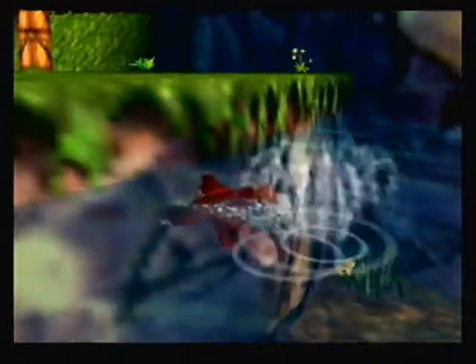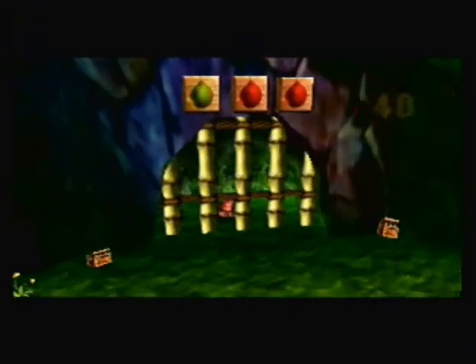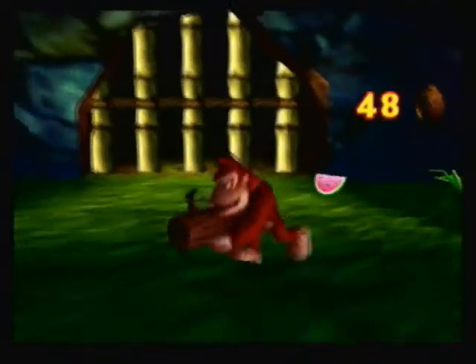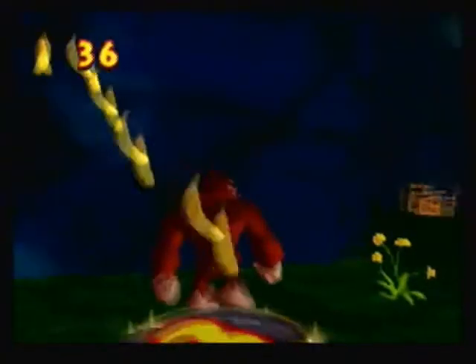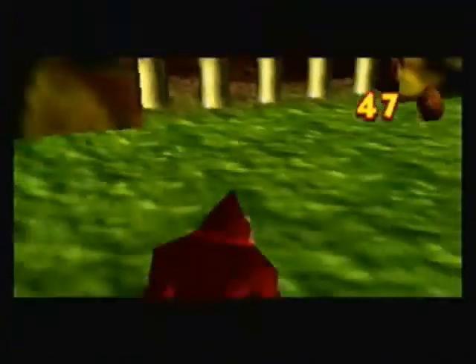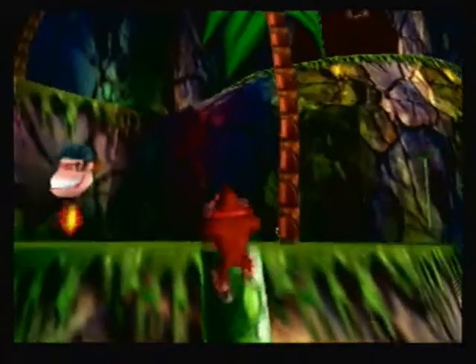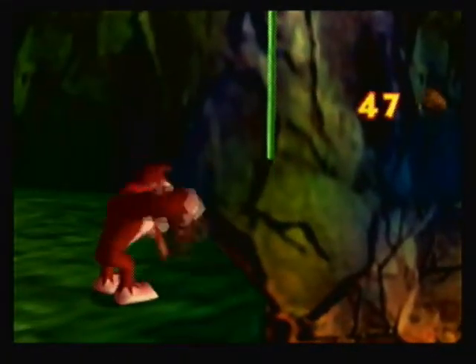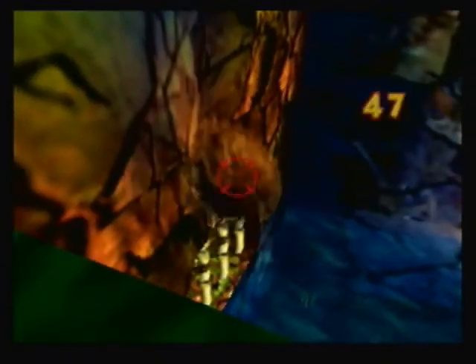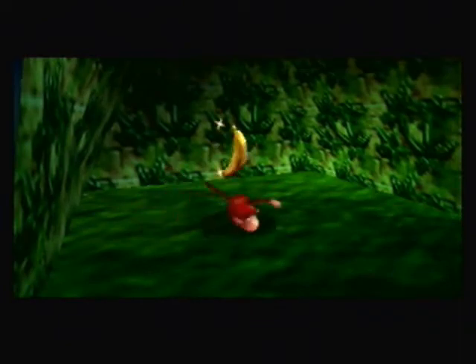I missed the first one, so I'll just go ahead and get this. The first switch is right here — it's one of three. Hopefully we'll have enough to release Diddy. There's one right here — that'll activate the second. Now we need to go back near Funky's area. Okay, the last one's right there. That will unlock Diddy Kong's cage, and he will now be usable. You'll have to go to the tag barrel in order to use him, though.